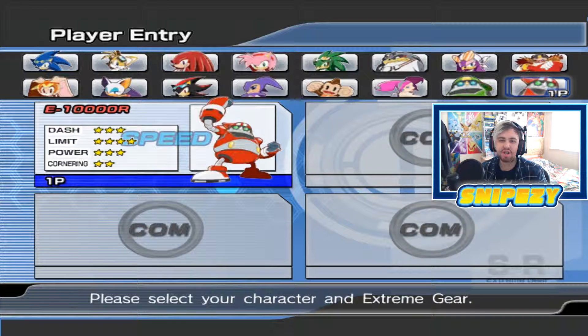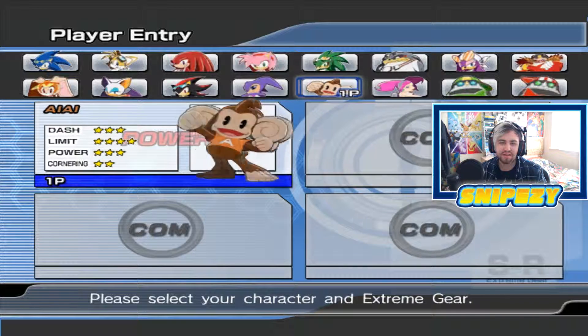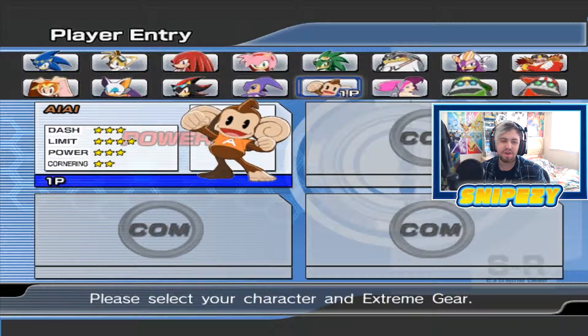And if you go over here for characters like NiGHTS, AiAi, and Ulala — who are of course SEGA characters — you can actually unlock these guys from completing all the missions on mission mode.